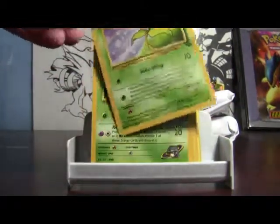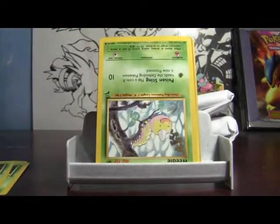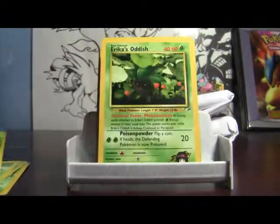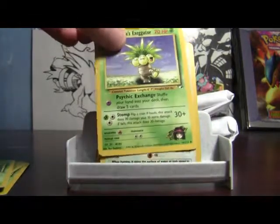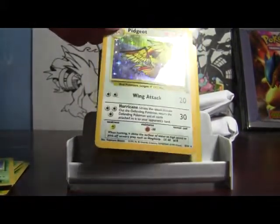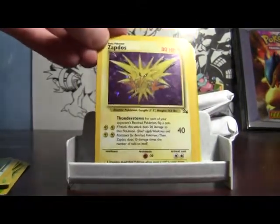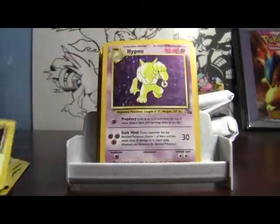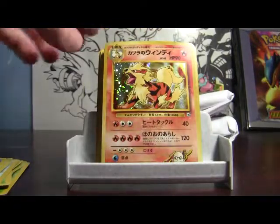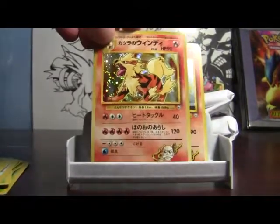We will start out with this Bellsprout. Sabrina's Venonat — another Sabrina's Venonat. Weedle Base Set 2. Oddish. Japanese Oddish. Erika's Oddish. Erika's Executor. Holo Pidgeot from Jungle — cool. I knew there were some old school cards in here. There's a Zapdos Holo from Fossil — awesome. Hypno Holo from Fossil. A Japanese Blaine's Arcanine — look how shiny that card is, wow, that's a great card.